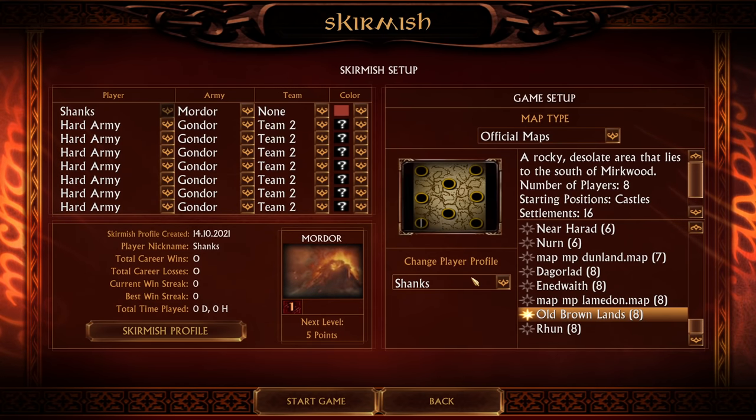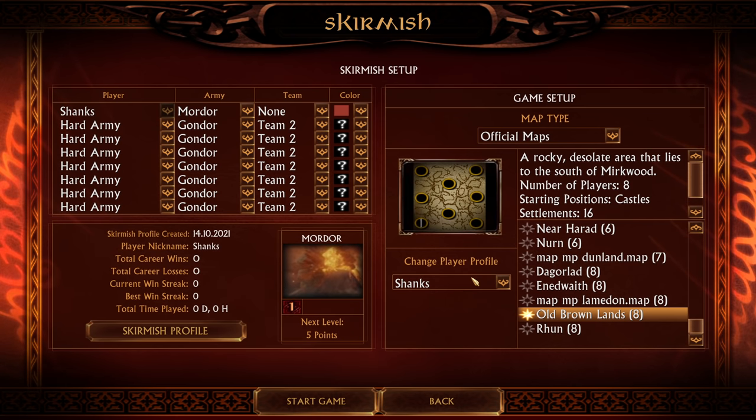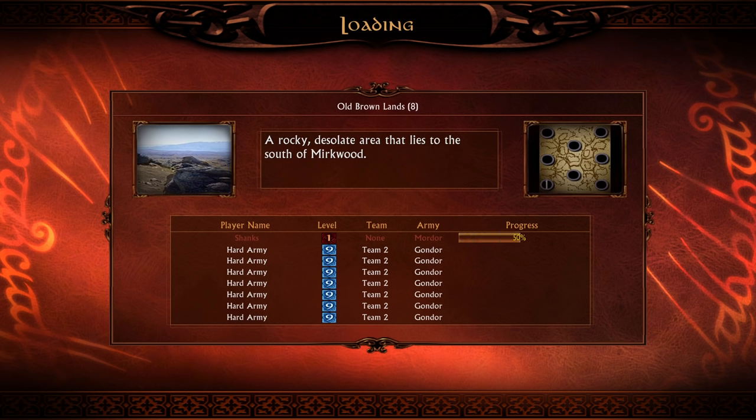Hello guys and welcome to the Beyonce channel. My name is Shinx and today we are going to play Mordor against 7 Hard Armies, and every single one of them is Gondor. We are once again on the beautiful map Old Brownlands, but unlike last time, we have no walls protecting us this time.